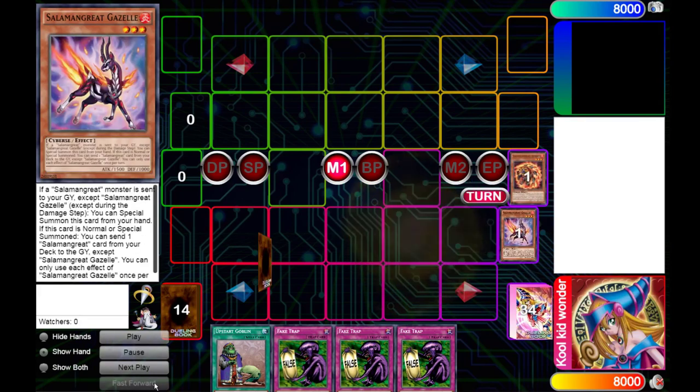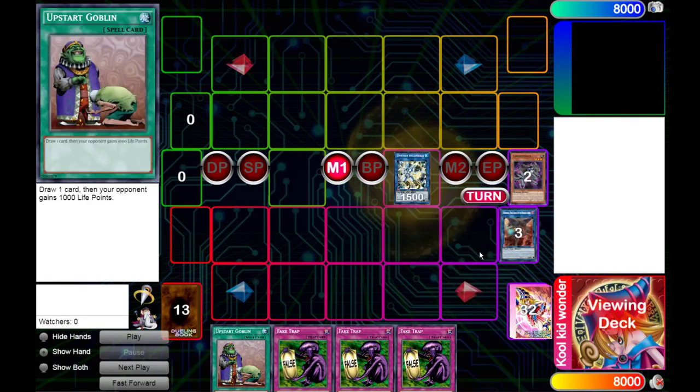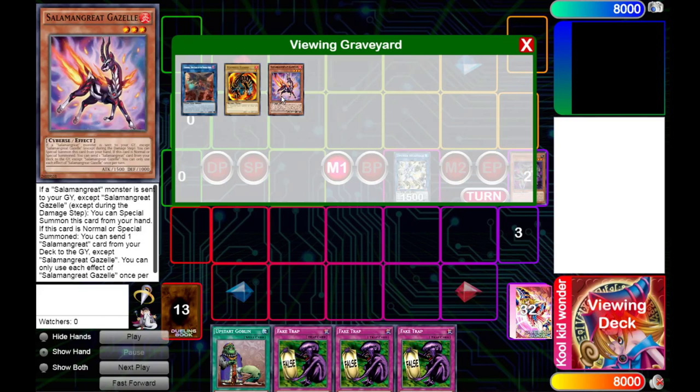Let's get right into it. This is gonna be a rehash from my older videos, and you know how it goes. The only difference this time from the FDK is that you summon Gazelle, get Spinny, make Cherubiny.